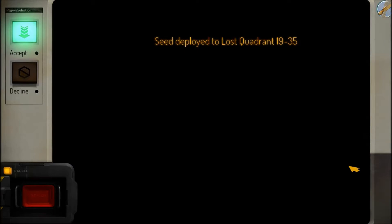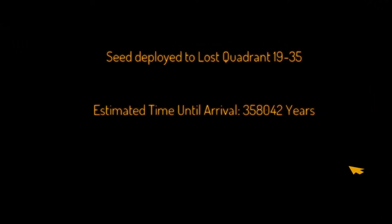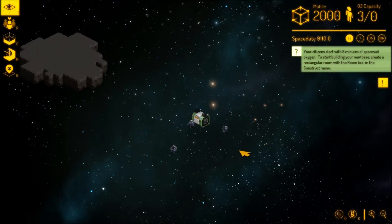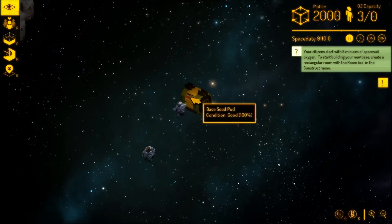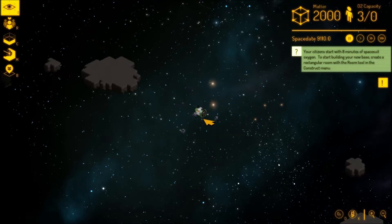Deploy! The basic premise is that the centre of the galaxy is being destroyed, so they're sending out survival pods to start new bases — and that's how many years it takes to arrive at the location I just selected. Real time, guys, real time. Immediately I'm going to press spacebar to pause the game. And you can see here our seed pod that was sent out to start this base.